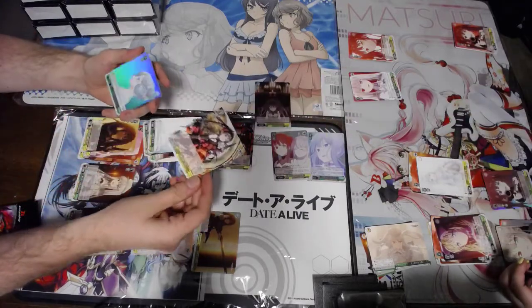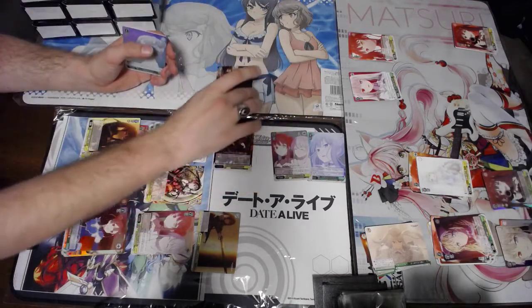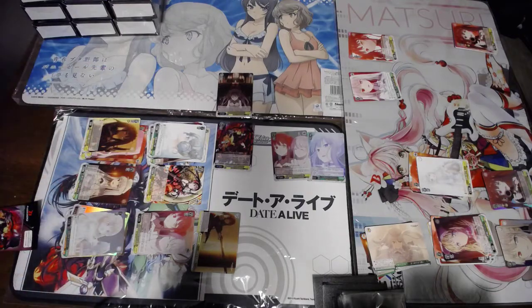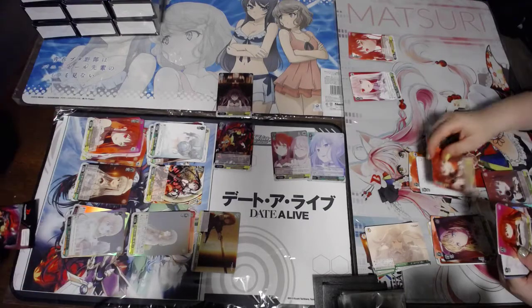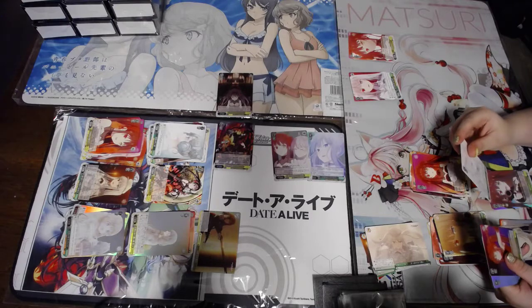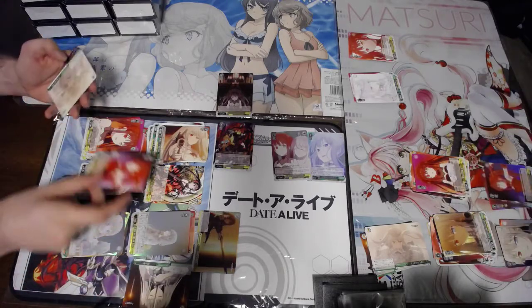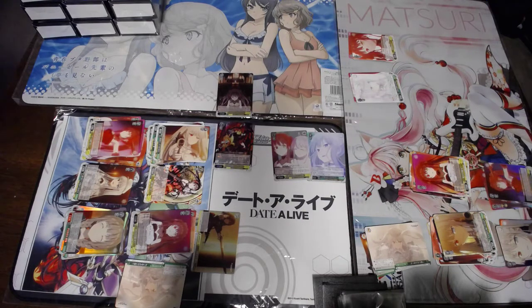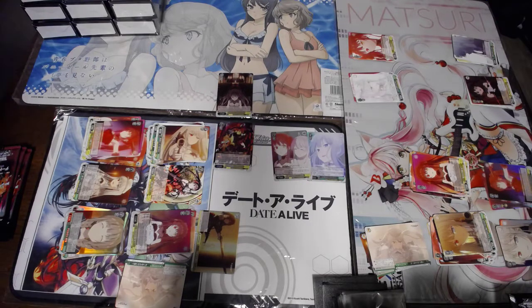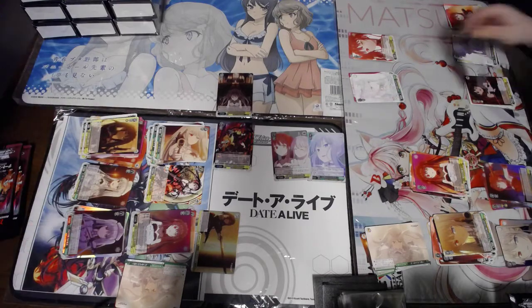So this is the double R non-foil. This is the SP we're trying to pull — the 3-2. I guess I'll split that off. I didn't really look at the art of the set, so I'm probably going to be running slow looking at things. These boosters are real easy to go through — there's only six packs in them, even though you've got 36 of them. Only six compared to the typical Weiss one which has eight. We'll see if this goes faster or slower than a typical case opening video.